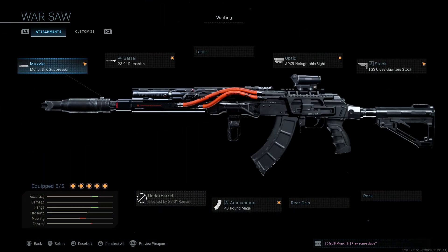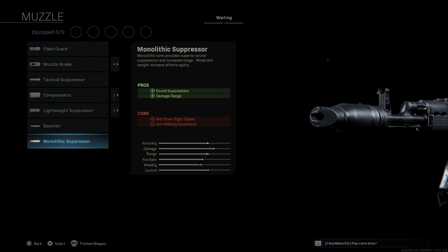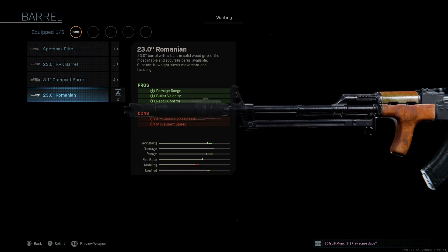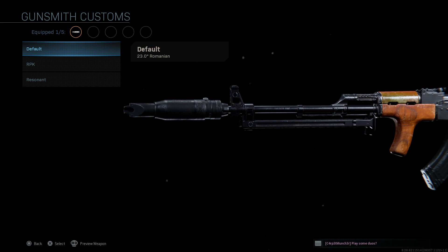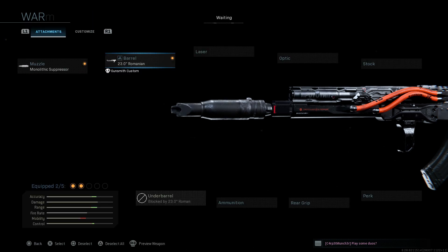Next is the AK-MN. At base I'm using the Warsaw blueprint, and since the Team Hoda blueprint just came out you can use that as well. For the muzzle, I'm going with the monolithic suppressor or the PBS-4, a Russian suppressor — pros are sound suppression and damage at range, cons are ADS speed and aim walking steadiness. For the barrel, we'll do the 23-inch Romanian barrel — pros being damage at range, bullet velocity, and recoil control; cons are ADS speed and movement speed. We can use the Resonaut blueprint, part of the Halloween bundles, which gives something similarly shaped to a modernized hand guard.